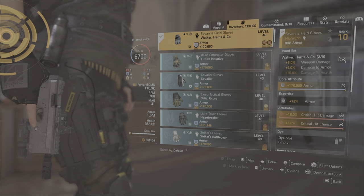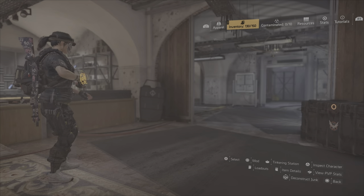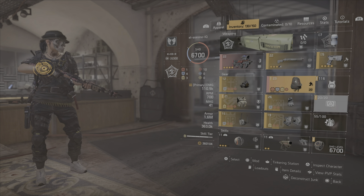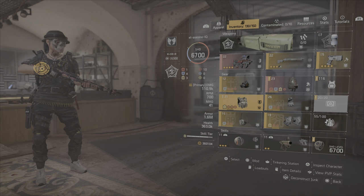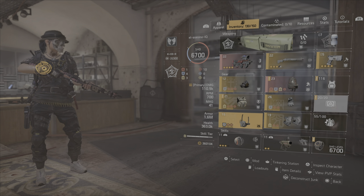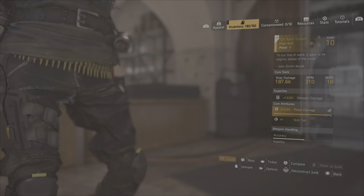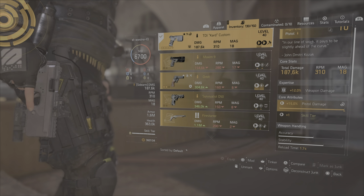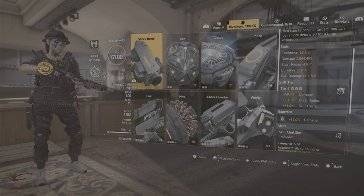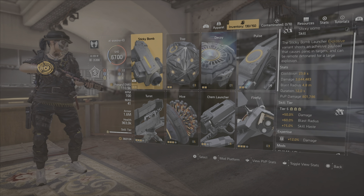For the gloves, I'm using Walker Harris — that gives me 5% bonus damage and 5% damage to armor, armor crit damage, and crit chance. So as you can see, with the pistol I have six skill tiers total. The ICard pistol gives me the extra one skill tier. The skills I'm using are the explosive sticky bomb and the explosive seeker mine.